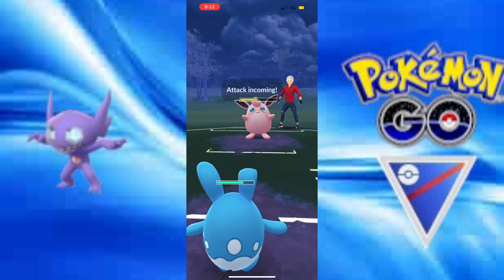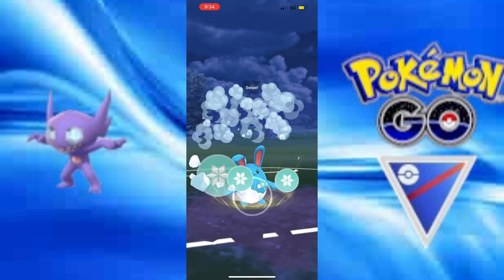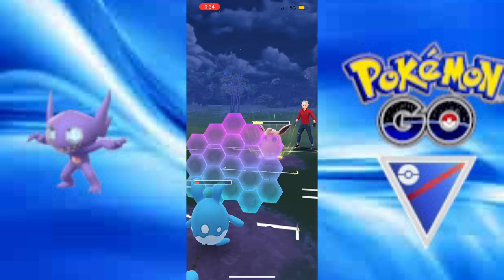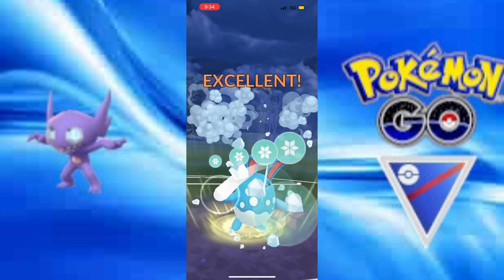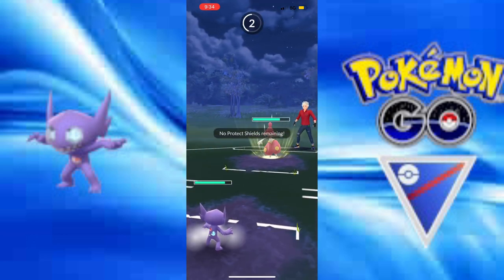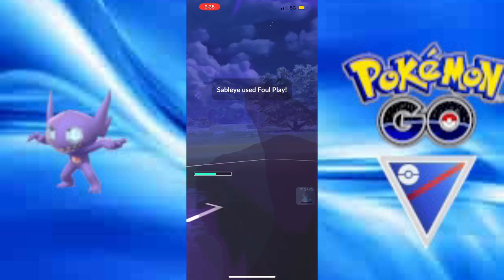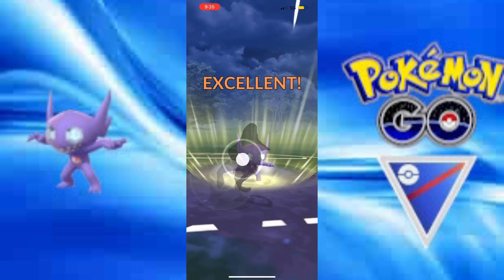I have Azumarill — thankfully it can resist some moves. I need to get to another move. Unfortunately it wins the CMP charge move priority. I need to get the KO — please get the knockout. Yes! Sableye comes in and it gets to destroy this Medicham with the shield. This Ghost Dark type is amazing against Medicham — the ultimate closer. An amazing closer. It can get countered, but it's great.